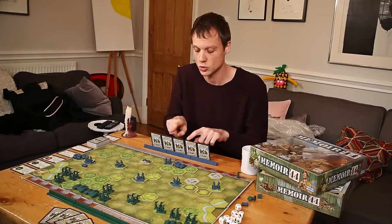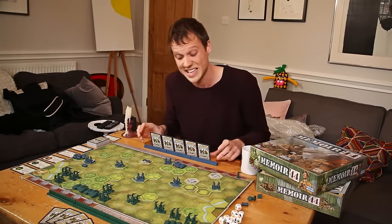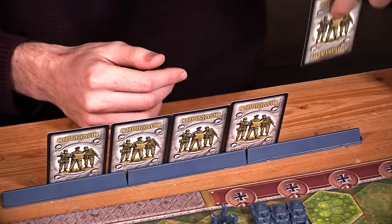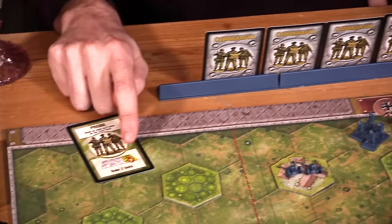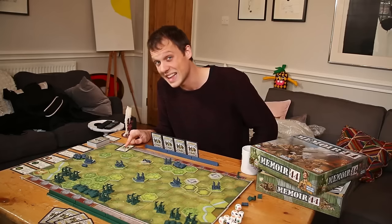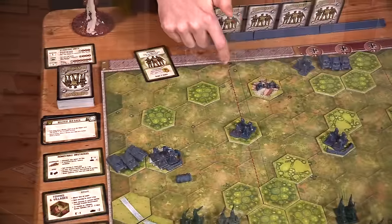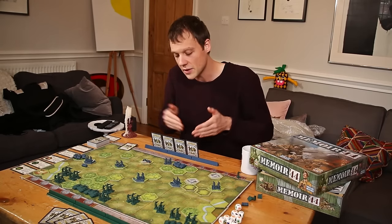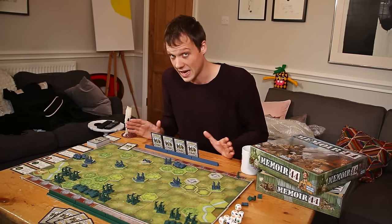Taking your turn involves this rack of cards. These are command cards and they're the beating heart of Memoir 44. On your turn you simply select one — for example, over here I've got a 'Probe,' which means, as we can read here, 'order two units on the right flank.' This is Memoir right here, because a game of Memoir is divided by these red dotted lines into a centre and then a flank. Different cards you have will allow you to command units in different sectors — and it's no more complicated than that.